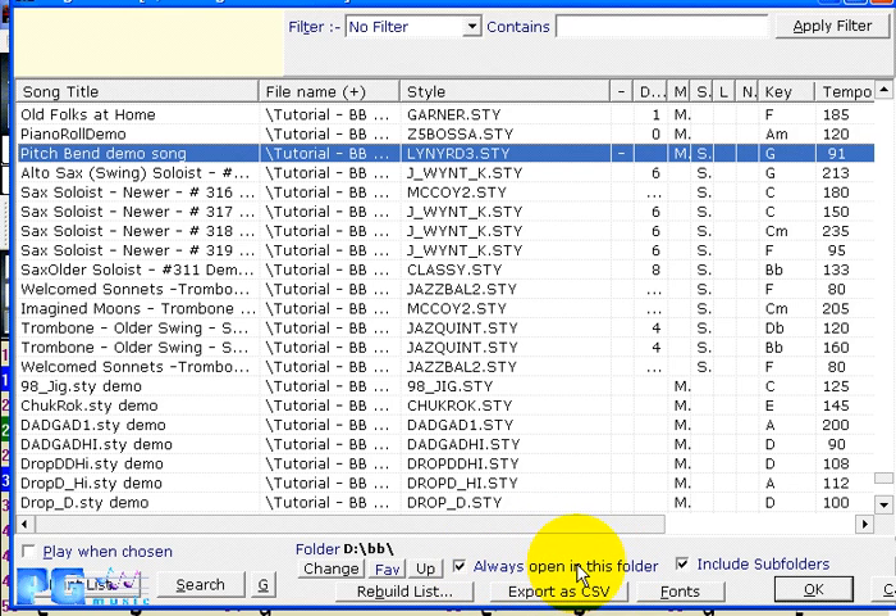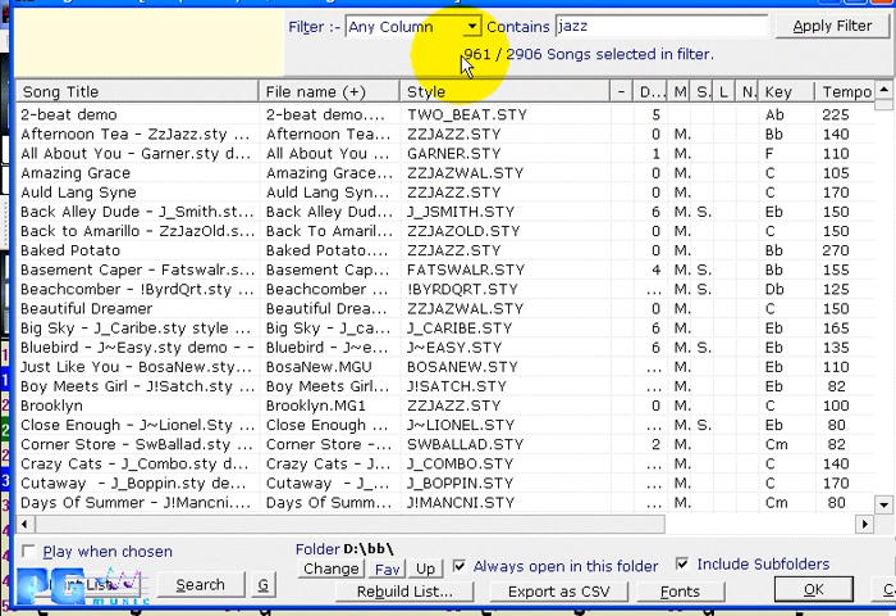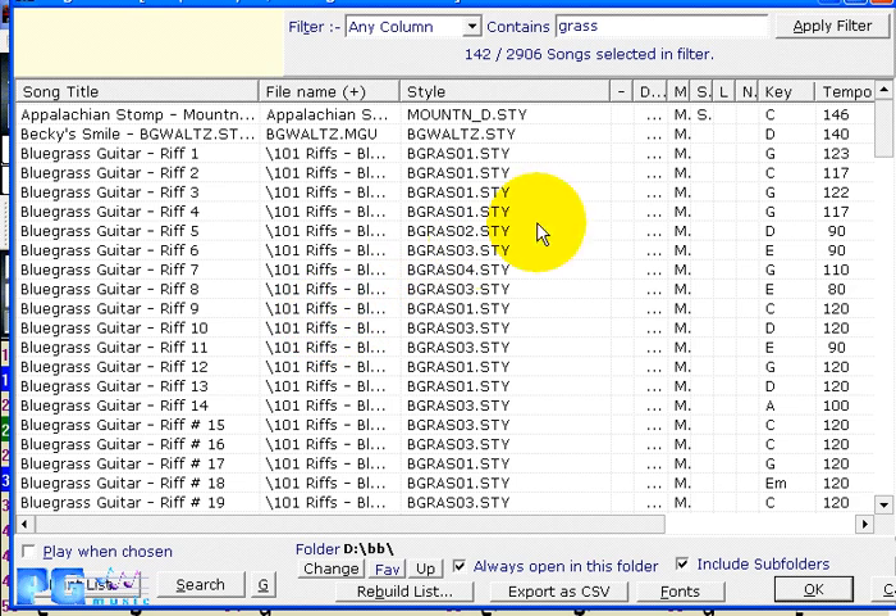For example, if you put all your songs nested somewhere in the BB directory and make a list, you can set it to always open up that folder so all those songs will be available. You can apply a filter — for instance, searching for songs with the word 'jazz' returns 961 out of 2,906 songs. Searching for 'grass' (as in bluegrass) returns 142 songs. You can also combine filters, such as finding bluegrass songs in the key of A, and sort the results.